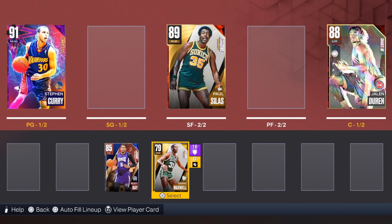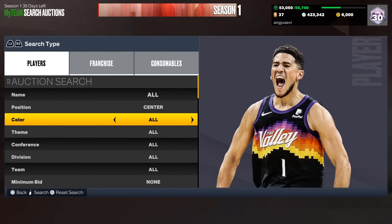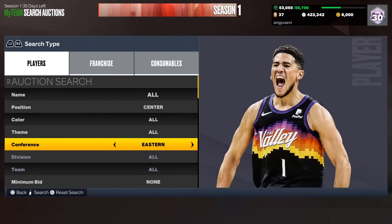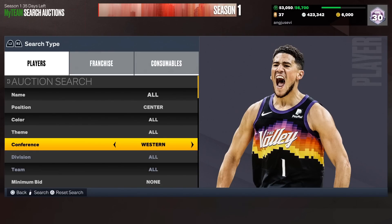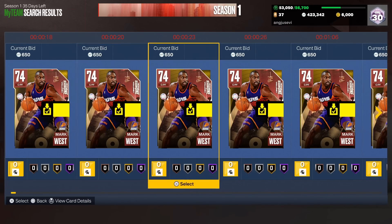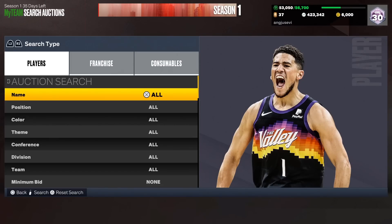We are halfway done with the auction house. Five more picks to get from the auction house, then we move into packs. For the next pick, we need a backup center, so I'm putting the position filter on center and picking a random conference. We get Western Conference — perfect. I'm going with card number one, the very first card that pops up. Oh my goodness — there are a million Mark West cards right now. He's horrible, but we're going to add him to the team.